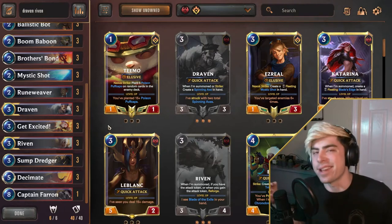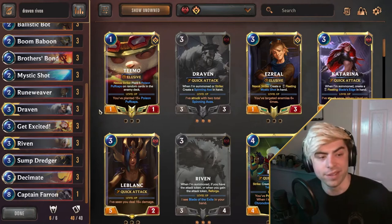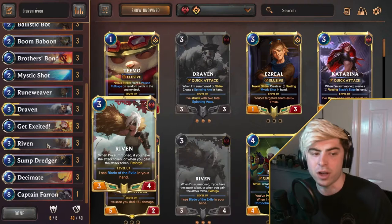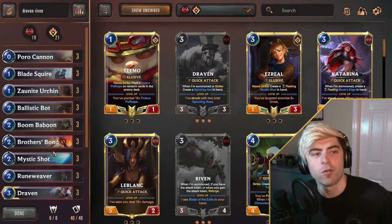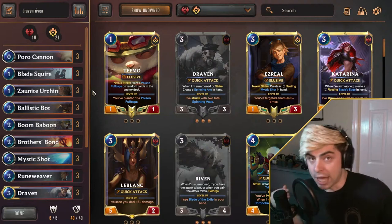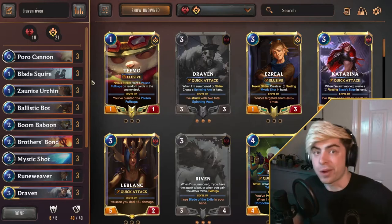I am super excited to show you guys this list because it is a Draven Riven deck that is not only good, but at the top of the ladder right now — it's in the top 5. I have not seen a Riven deck do this well in a while. The basics of it: this is very similar to the discard aggro shell, but we've swapped Riven for Jinx. We've gone for more Spellburn through Decimates and Farron rather than Jinx Rockets, so we're going for a more unit-heavy approach. We're using the blades to buff units, going more unit-heavy and less discard-your-full-hand-for-Jinx-Rockets. For your mulligans, basically treat it like discard aggro — you just want a lot of small stuff to overwhelm your opponents.